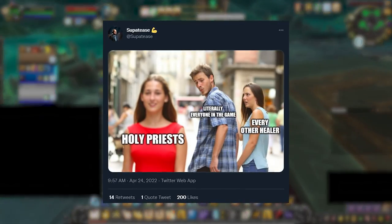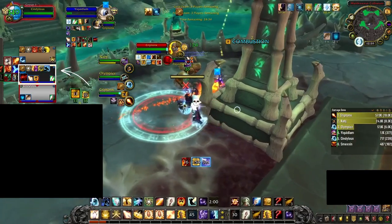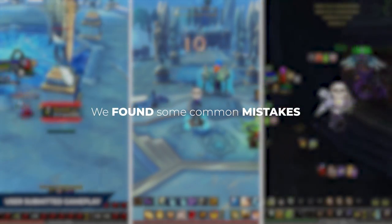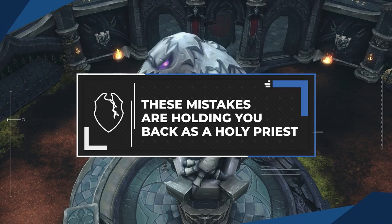If you are feeling stuck on Holy Priest this season, there are a few things that you might be doing wrong, and you probably watch rank 1 players and wonder what they are doing better than you. Chances are, it has to do with just one ability: Guardian Spirit. We went through hours of user submitted games to find the most common ways GS gets misused or straight up wasted, and we will show you what common mistakes you need to avoid when using Guardian Spirit.